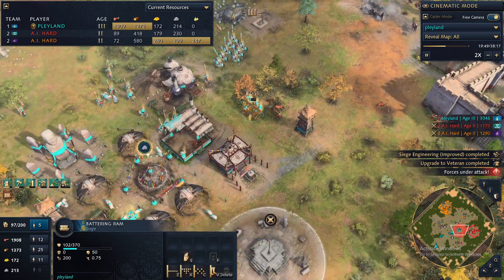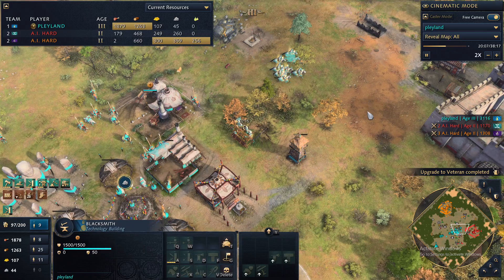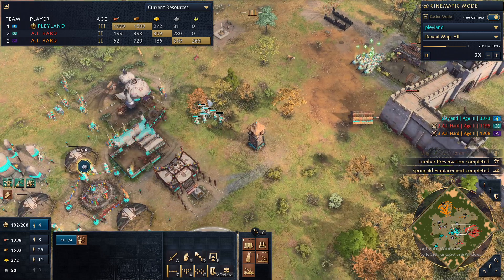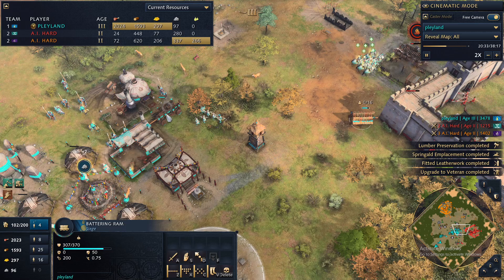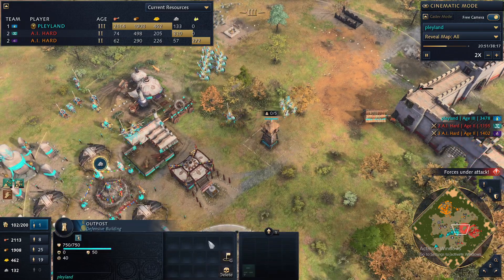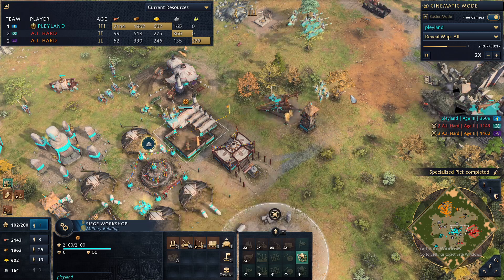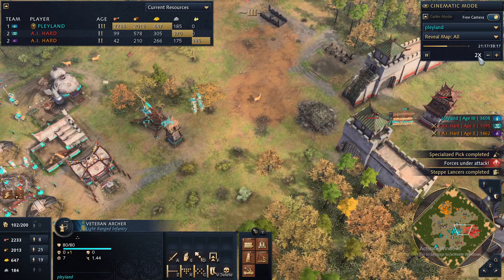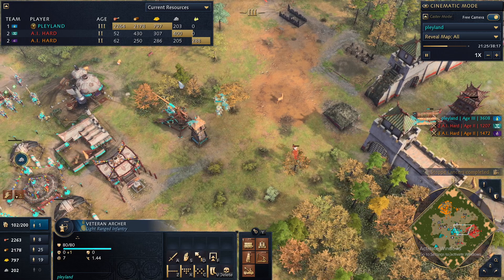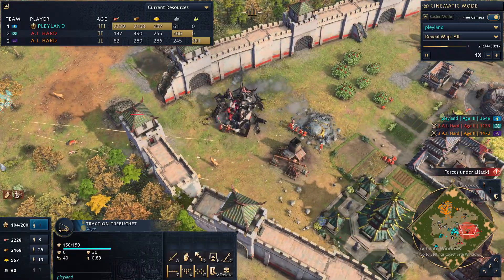My objective now is to build some siege. These infantry are building siege on the field, which is a blacksmith upgrade. The Mongols have a unique ability to build trebuchets, mangonels, and springalds on the field with their infantry — something other factions can't do. There is another faction that can build springalds and mangonels but not trebuchets, so the Mongols are the only faction that can build trebuchets on the field. Their trebuchets are slightly weaker than other factions' trebuchets, so it kind of balances out.